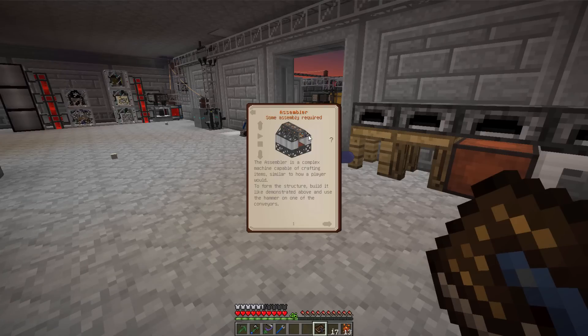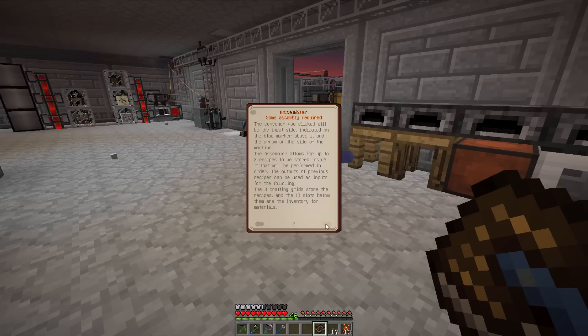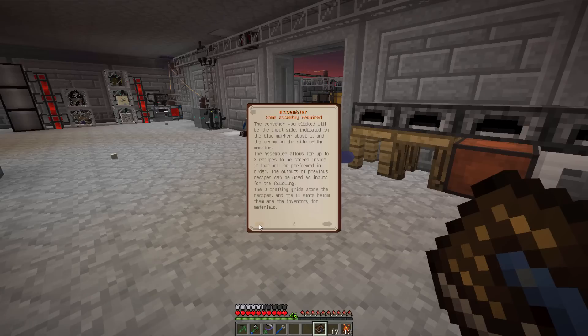The Assembler — it does crafting. We're already using Logistics Pipes for that, but you can hold three recipes and it can craft them all at once. So it's actually a pretty cool block. I think I'd have to make one of those too.